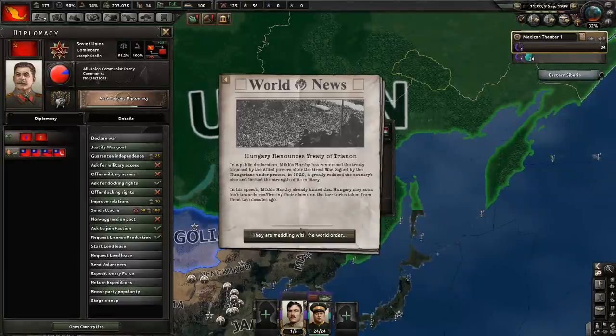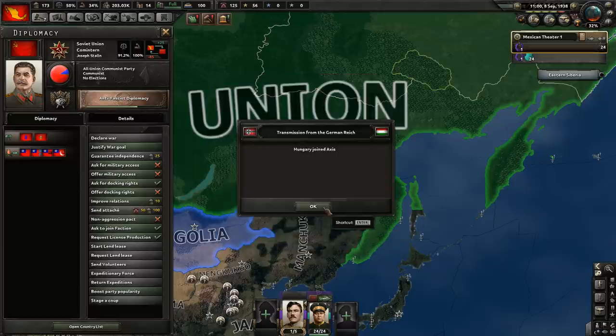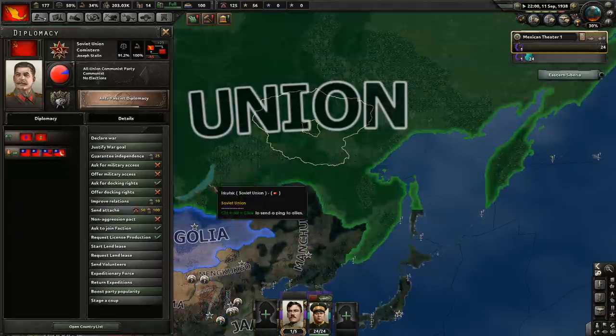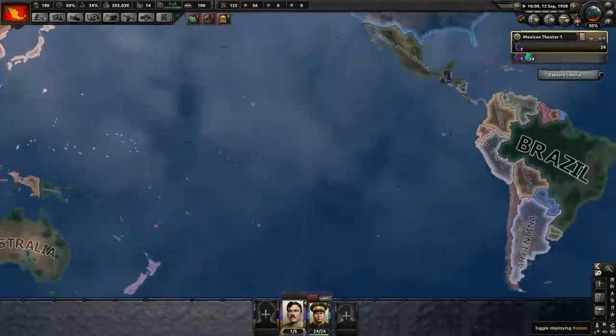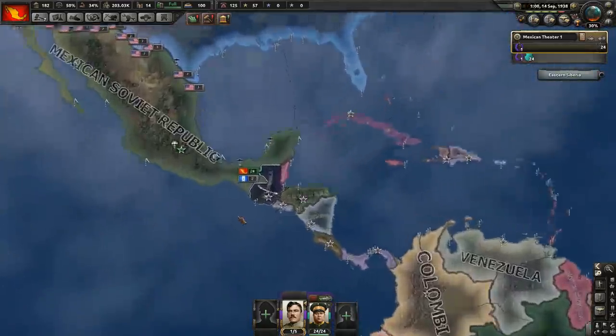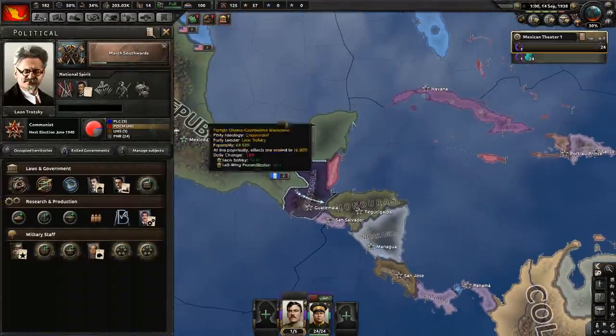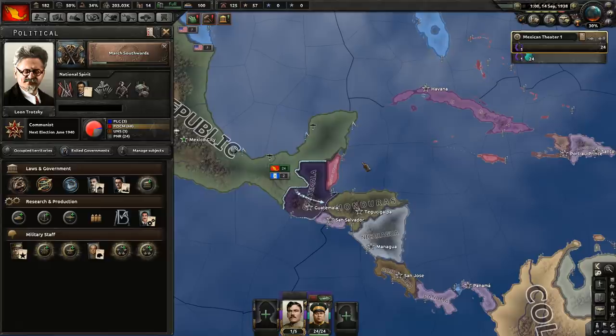We will be treated differently if we are part of the Comintern when we attack. They will still accept us into the faction because they now have an allied attitude towards us. I think that will remain an option forever, so we can just use it later in order to stab Stalin in the back. And for now, we are not a member of the Comintern, so we'll have an easier time taking whatever we want in South America, because the others will not be as keen to fight us. I know this is convoluted, but that's kind of how the AI works.